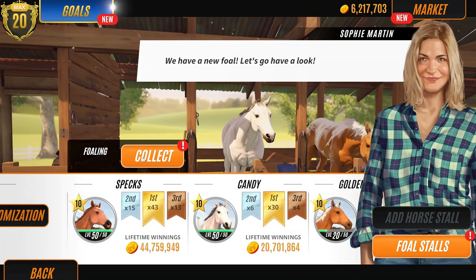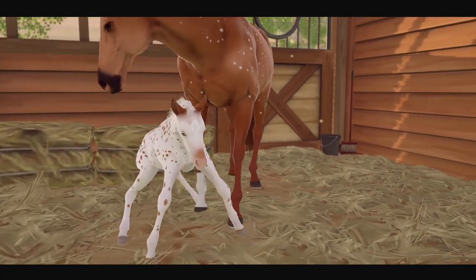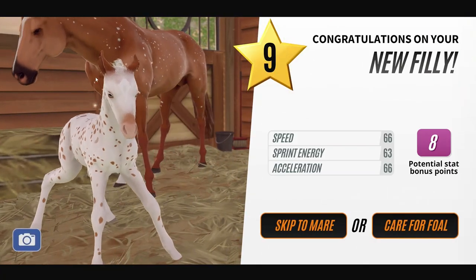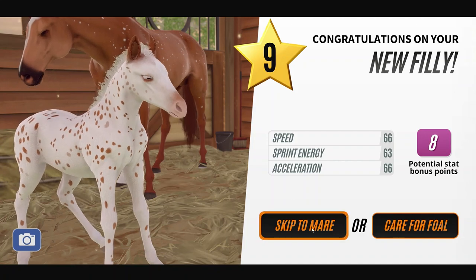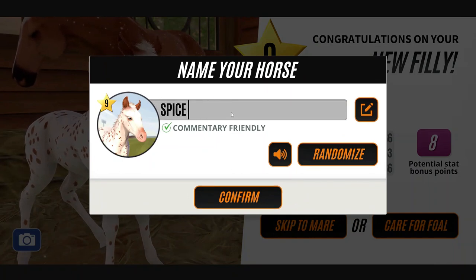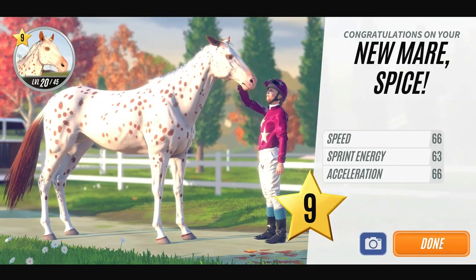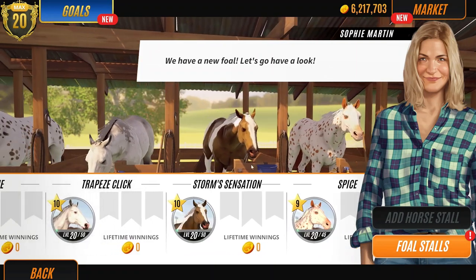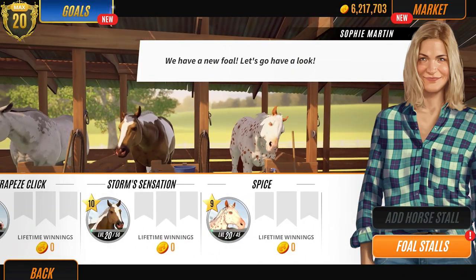We've waited an hour - let's get cracking. Let's start with Spex. I've got a good feeling about this one - it can be a level 10 Appaloosa, that's what I'm after. Oh, it's level 9. No. So it's like the colouring of Spex but the pattern of the dad and the star of the dad. That's a little bit annoying. I like the name Spice for her actually - let's call her Spice. Sugar and spice, all things nice. She looks cool and has scary blue eyes. I love the little brown ears - they're so cute. She looks like a little rabbit.